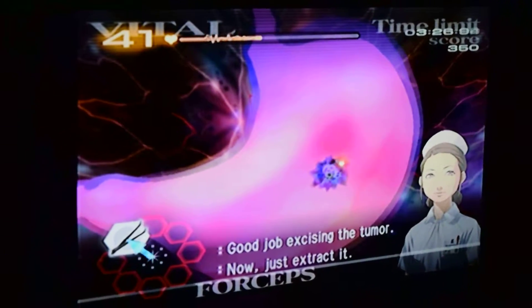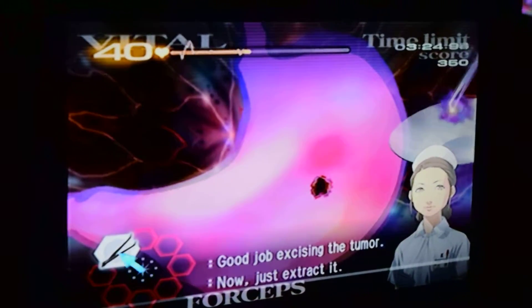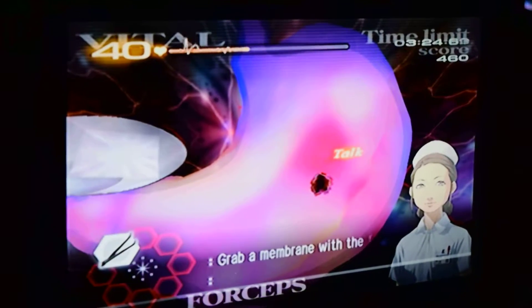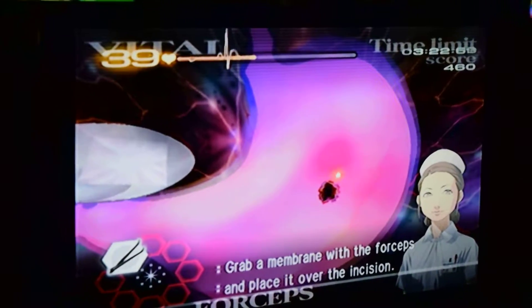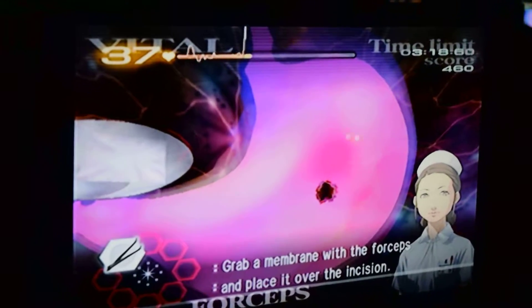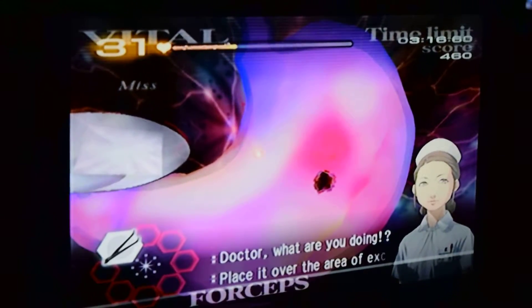This is too disgusting — all of this anime medical drama. Okay, so you press A and B using the forceps; that's the only one that's different. And then you just put that one over. Put the membrane on the left and drag it over — there you go. You have to hold it.